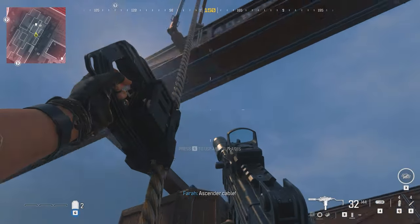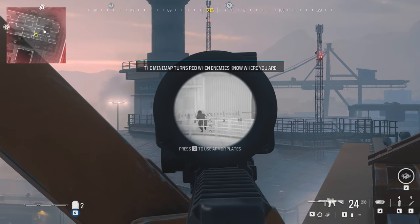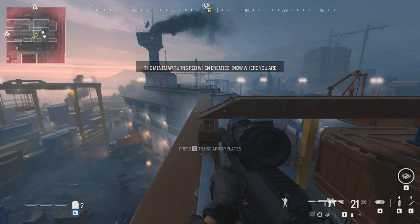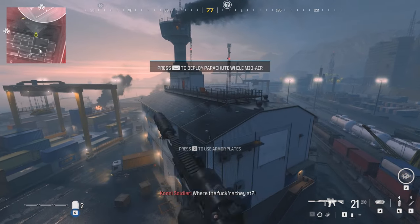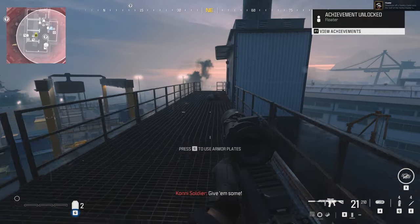Once you've ascended to the top, look east towards that large tower and you'll see a sniper on top of the roof — take him out to make your life a little easier. Then sprint all the way off the crane, parachute straight away, and grab onto the building. As you can see, the Floater achievement popped.